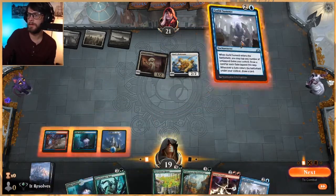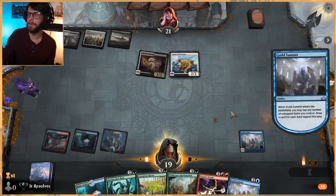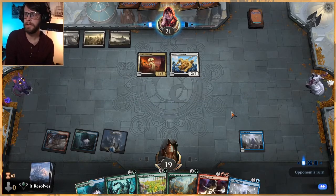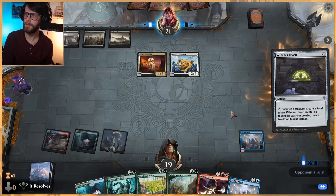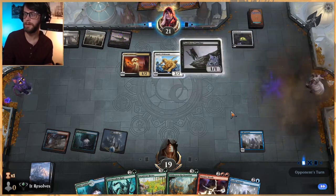Let's drop this — let's just drop the Guild Summit. Let's go ahead and get this online so we're valuing all of our lands a little bit more. Next turn we can play the Ram. We are missing our double red here, which is pretty crucial. We can Circuitous Route at some point, but we really, really want to get that as soon as we can, just so we're mitigating a lot of the damage that might be done with this Cruel Celebrant. That's very annoying.